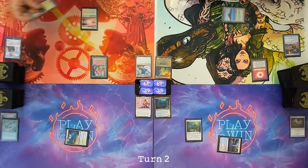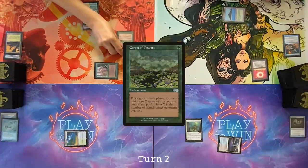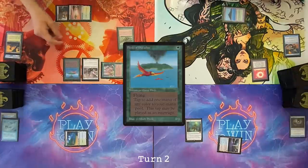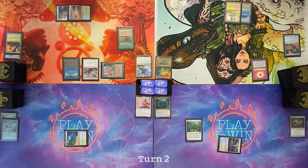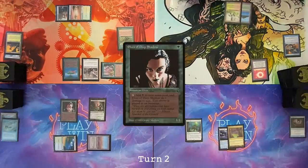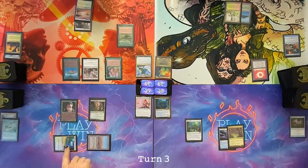Draw for turn. Play a Windswept Heath, crack it right away, untap Temple Garden. Cast a Carpet of Flowers targeting Dylan — one white. Cast Thalia, Guardian of Thraben, cast a Birds of Paradise, and say pass. Pass. Draw for turn. Reflecting Pool, pass. Draw a card — Scrub Lamp, Deathrite Shaman, Elves of Deep Shadow. Pass. Draw. First main — target Dylan with Carpet of Flowers and generate one green mana. Use it to cast a Boreal Druid.